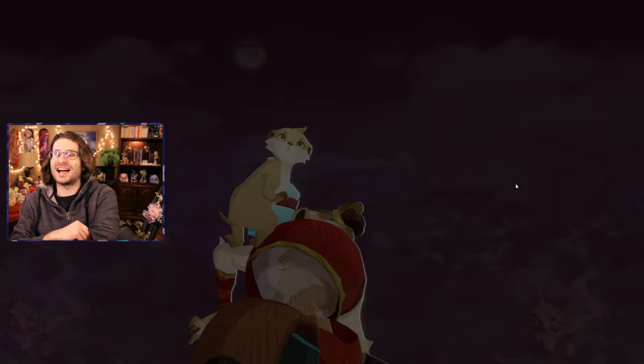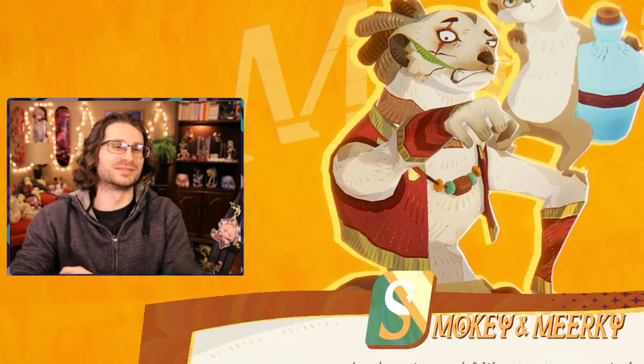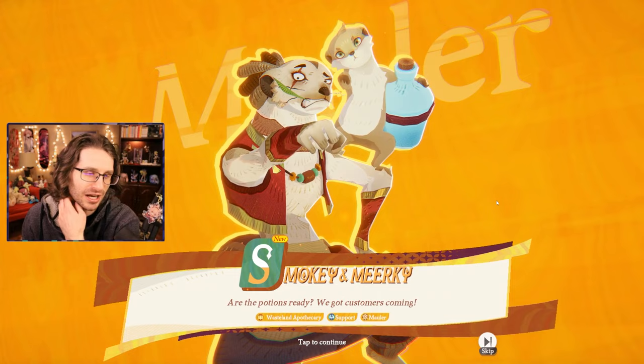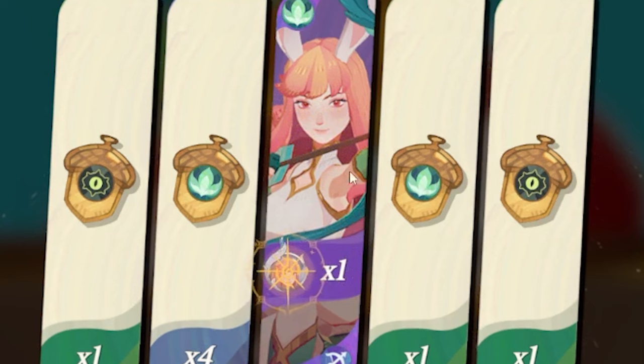This character is the highest priority — that's Smokey and Miky. And we got the pretty bow and arrow bunny lady. Overall getting pretty lucky with these pulls.